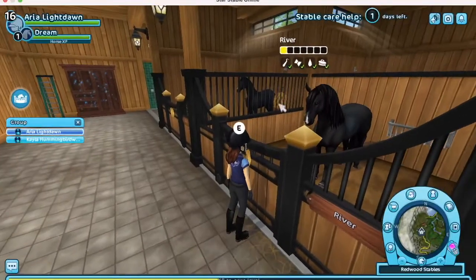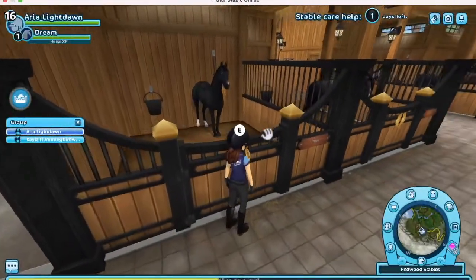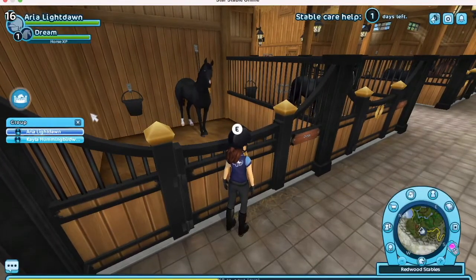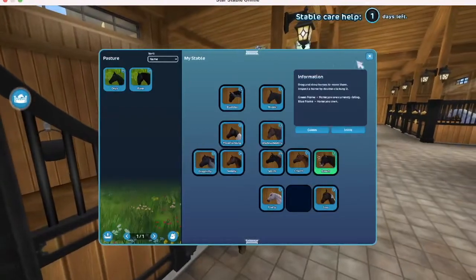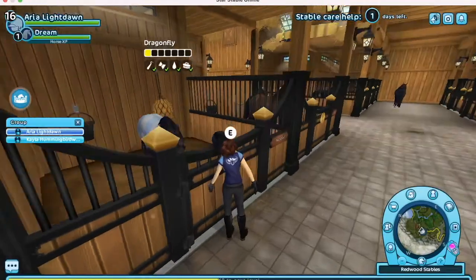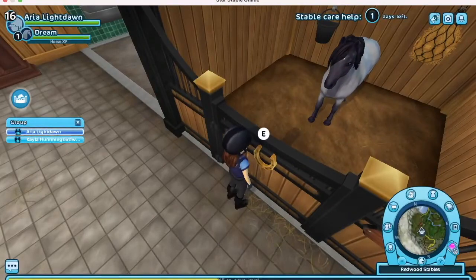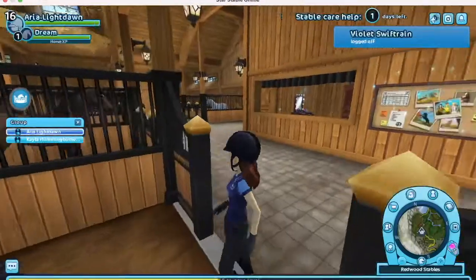Over here we have Rushing River, also known as River — she is my black Lusitano mare. Right here we have Onyx, also known as Talk of the Town — my black English Thoroughbred gelding. And right here we have Dragonfly, named after the Dragonflies clan I'm in, and he is my little Jorvik Starter Pony gelding.